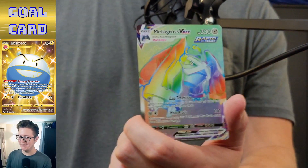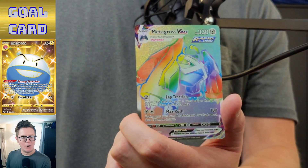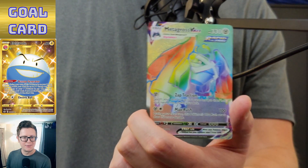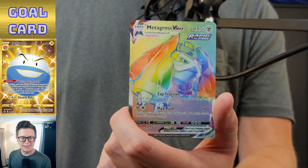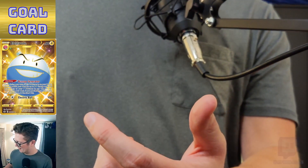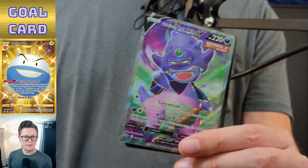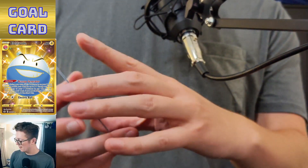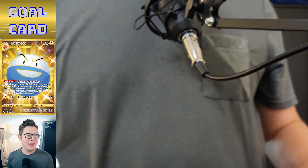Rainbow Metagross VMAX — let's go! I will take that as a final open of Chilling Reign. I thought it might have been a goal card but that's awesome — last pack magic! Look at that. We've got the Metagross, the Tornadus V, full art Slowking, and Celebi V. Last pack — what are you gonna do!